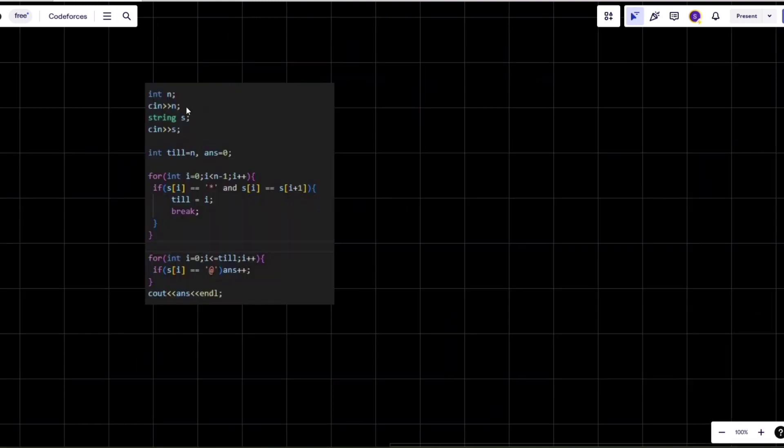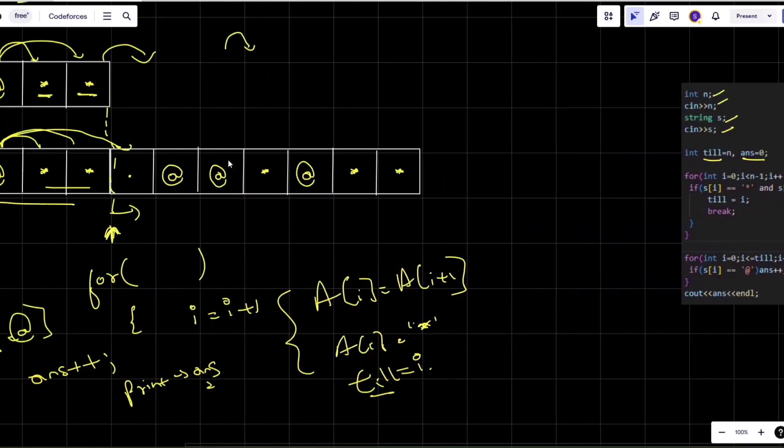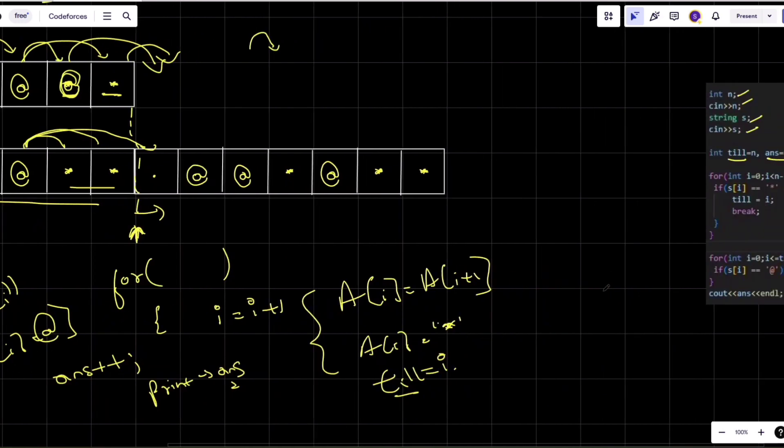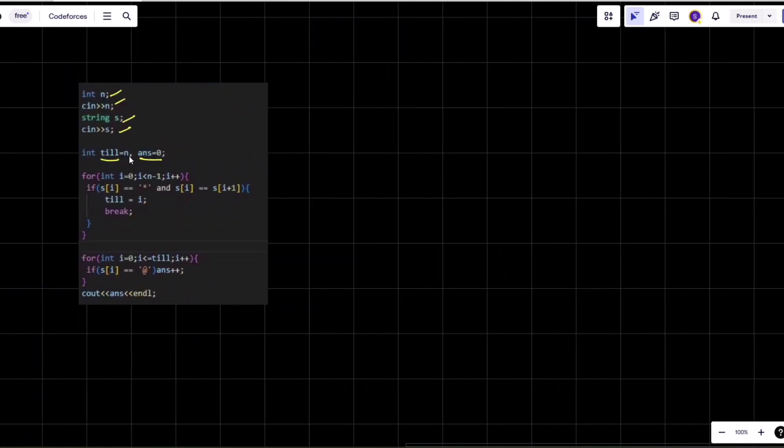In the code, we take n as input (length of the string) and s as the string. We declare two variables: 'till' initialized to n (to iterate the entire string if no consecutive thorns are found), and 'answer' initialized to zero. The first loop runs from i equals zero to n minus one — we use n minus one because we compare s[i] with s[i+1], so going to n would cause an index out of bounds error. When consecutive thorns are found, 'till' is set to i and we break.